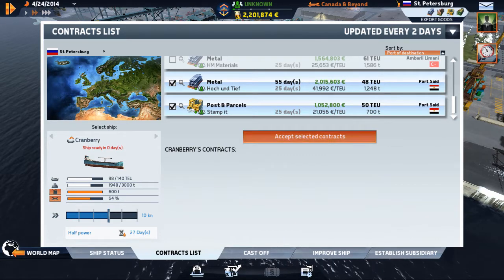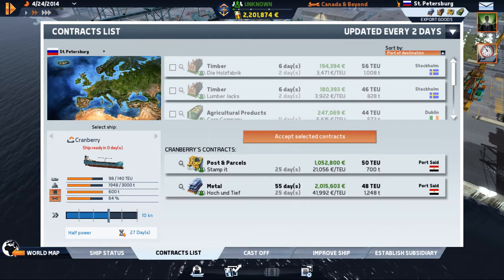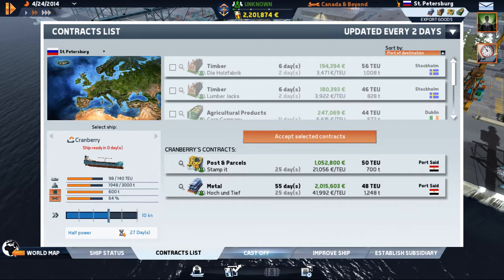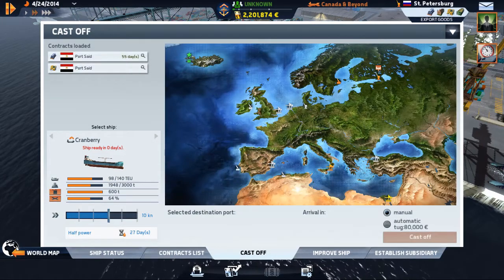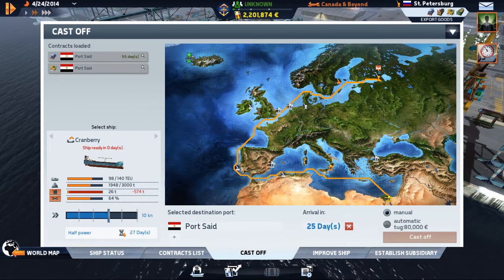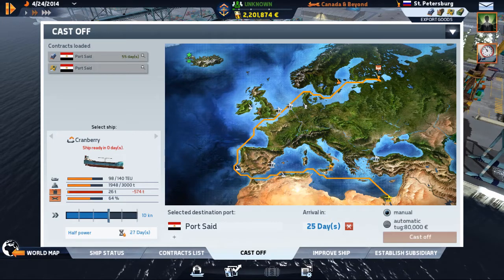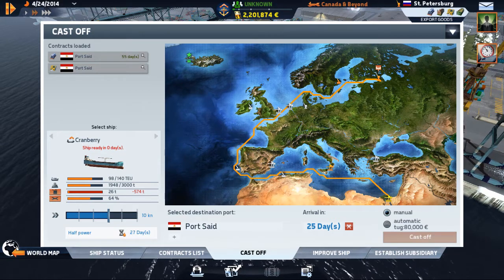I'm going to accept those, and then to make it all official we have to sign them over to our ship. Now, next thing you want to do is cast off. When you click cast off you'll come up with a couple of things. First thing you want to do is pick your port — we are going all the way down to Port Said. Now our route is in. It's a 55-day controlled run; we are only at half power, 27 days away, or arrive in 25 days. We could probably save ourselves a bunch of fuel by slowing down a bit, but I'm not going to.